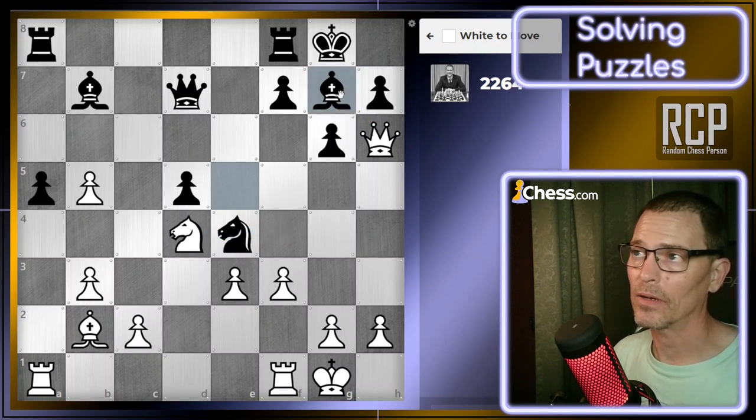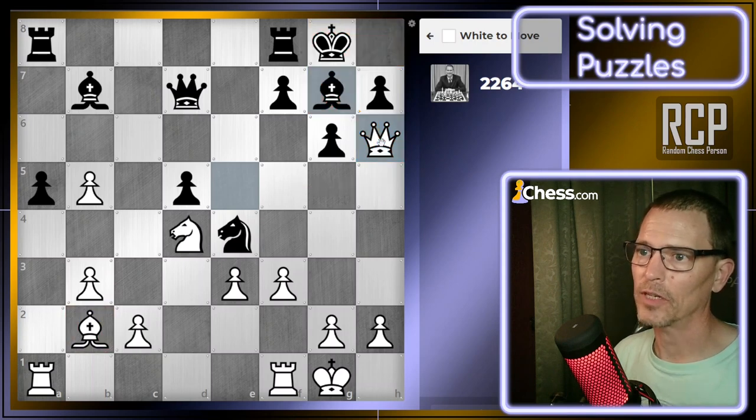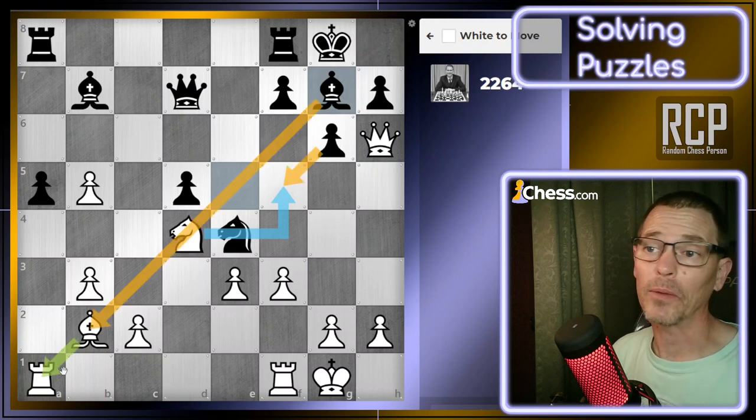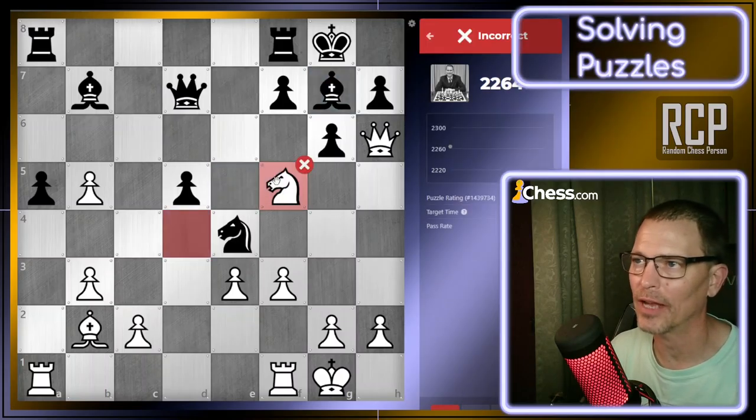Knight to f5 threatens mate, so I assumed they would take my queen. But then moving my knight to h6 would be checkmate, because that would be check and the bishop on b2 would cut off the escape squares. But what if they didn't take my queen? What if they took my bishop? Then my knight's hanging and my rook is hanging. I'm not seeing anything else, so I'm probably going to fail this puzzle, but then we'll find out what the answer was.